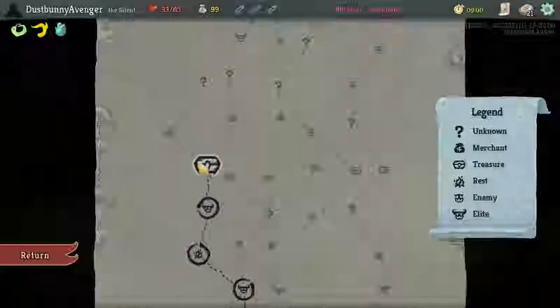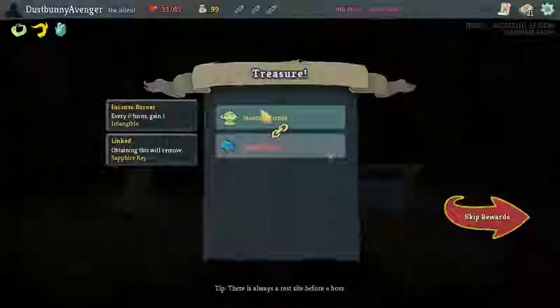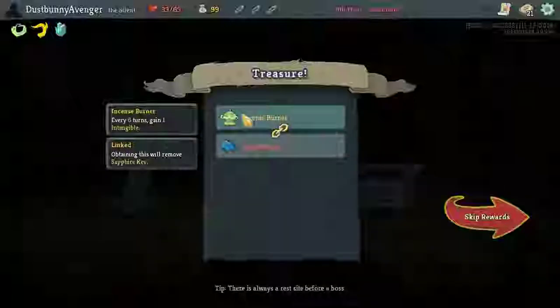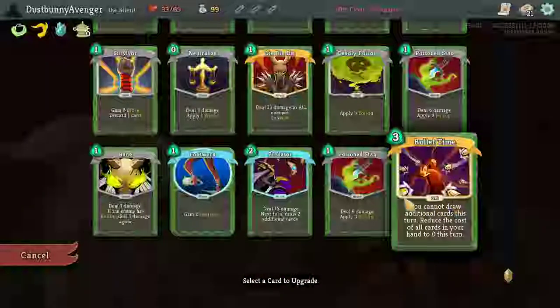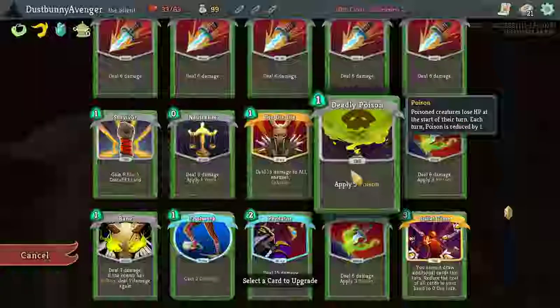Incense Burner: every six turns gain Intangible — oh man, that is hard to pass up. It's just every six turns you're immortal — go for it! Predator, another Bullet Time — we could potentially do that. I like the idea of 17 damage to all enemies. An extra stab would be good as well — Predator gets 20 damage, whoa.